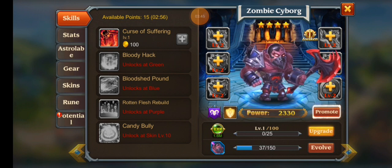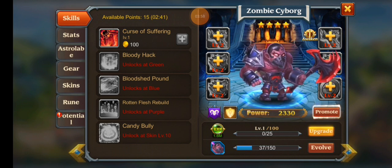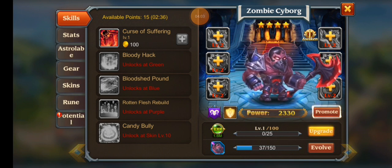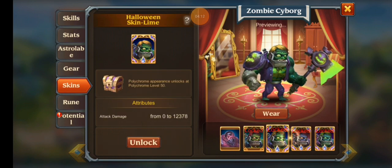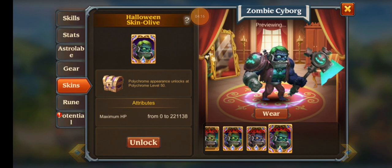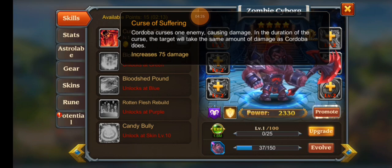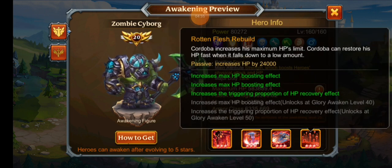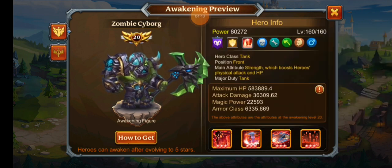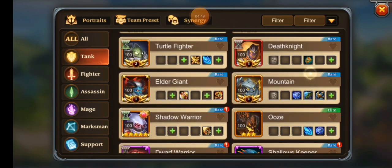Blood Cyborg is another one we forgot to talk about — he has potential to be really good. I fought against a level 14 awakened one with the zombie cyborg skin fully maxed at 125, on the HP stat specifically, so he was very very tanky. The only way I was able to beat him was utilizing Death's Voice's skin which turns all HP recovery into damage. His ultimate — or actually it's Rotten Flesh Rebuild — makes him recover HP. I was confusing that with Bloody Tyrant, who is actually not a bad hero either.